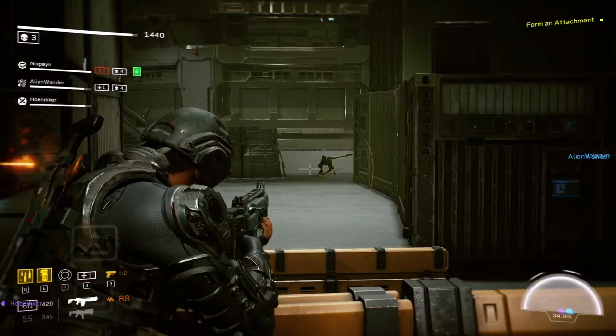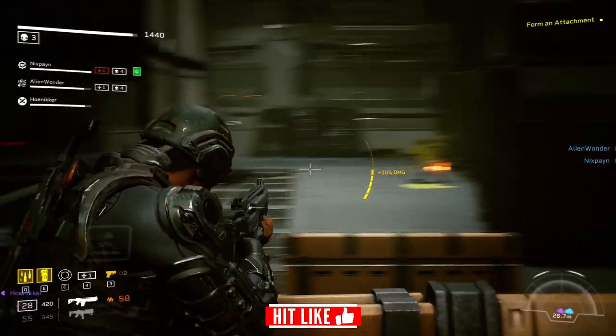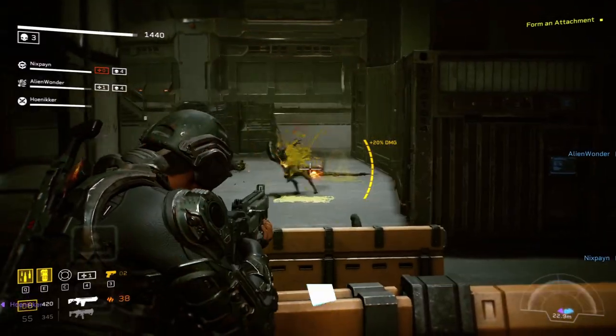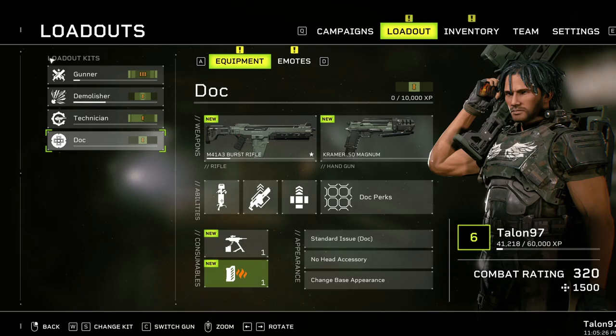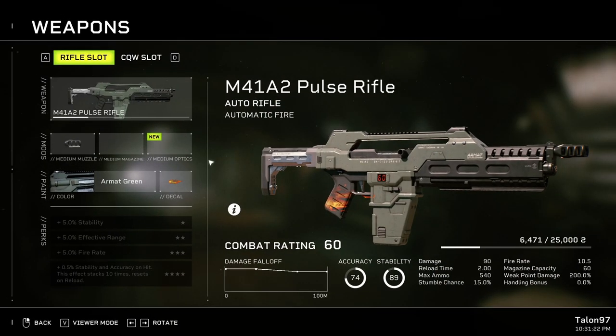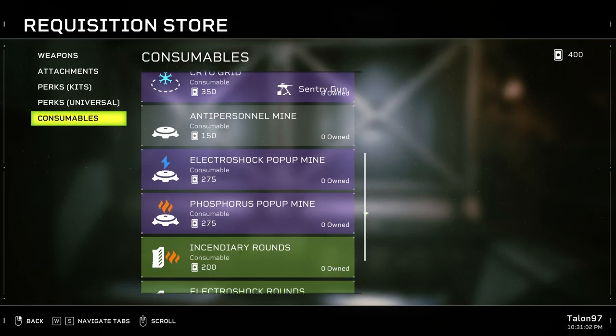With co-op play for up to three players, you'll face off against an unrelenting horde of xenomorphs and 20 plus alien types over a four campaign storyline, each with a variety of challenging missions. Choosing from one of five unique and fully customizable character classes, you'll utilize an arsenal of more than 30 weapons and 70 mods and attachments.